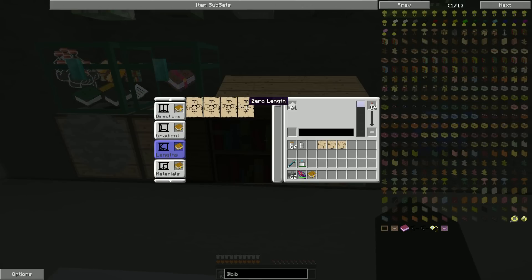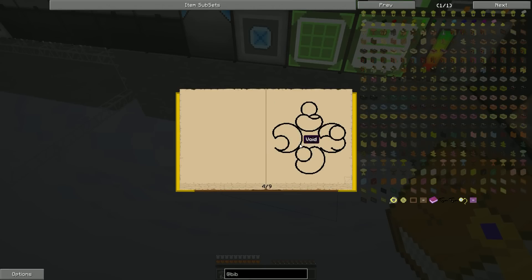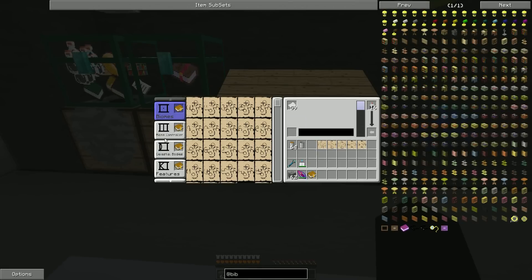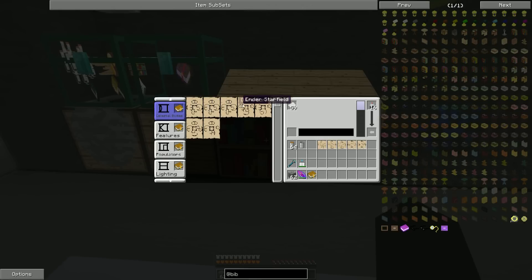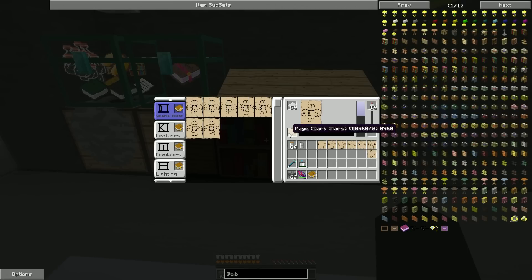We need a zero length page too — and there's zenith, there we go. Now just a couple more pages. We need zenith, zero length, normal sun, dark moon, and dark stars. Celestial bodies — here we go. Normal sun, dark moon, and dark stars. You can just copy pages by right-clicking them, which is very nice.